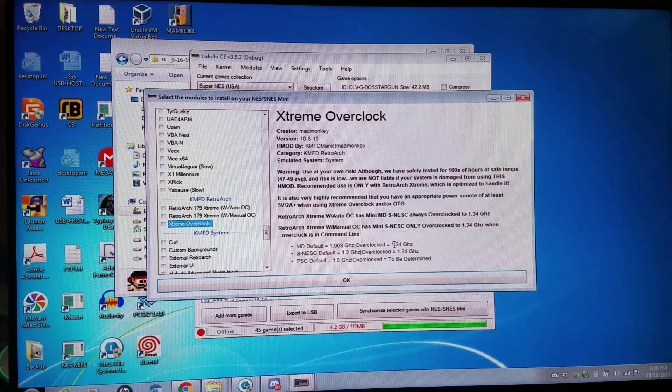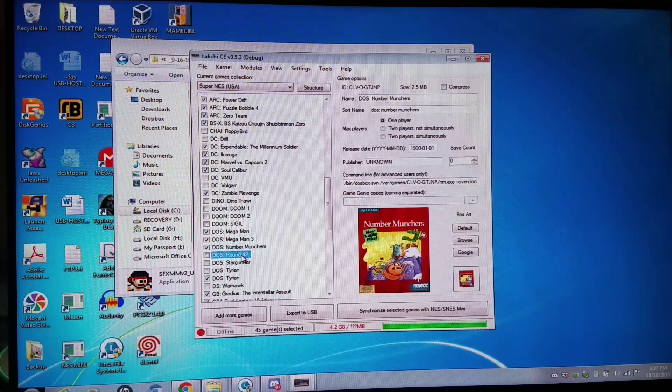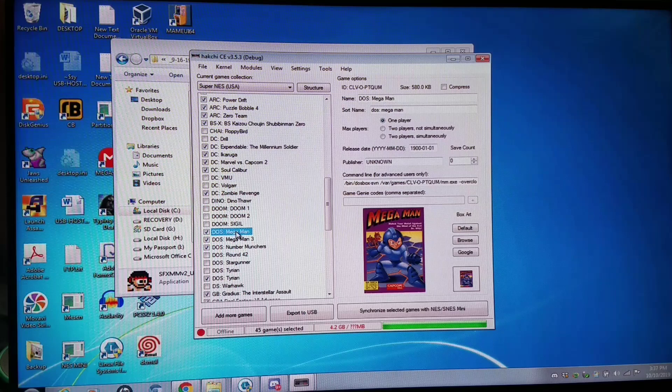At the very bottom you also have the defaults for the systems: the Mega Drive Mini at 1.008 gigahertz, the S and NES classics at 1.2 gigahertz, and the PlayStation classic at 1.5 gigahertz. Overclocked, we can get the three minis — the Mega Drive, S and NES classics — up to 1.34 gigahertz, which is awesome. Everything runs so much better, from SNES FX games like Yoshi's Island and StarFox to Dreamcast, PSP, DS, and so on. I also added plug-and-play support for Mega Man, Mega Man 3, Number Munchers, Round 42, Star Gunner, and Tyrian.